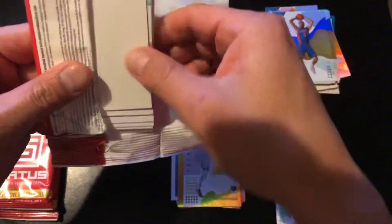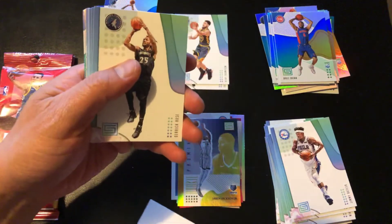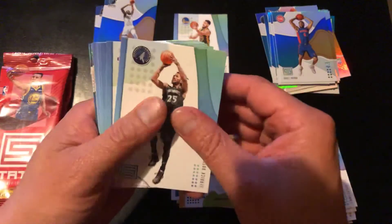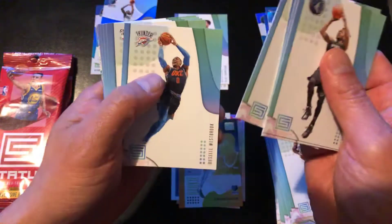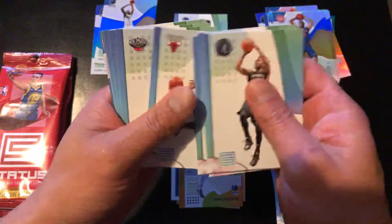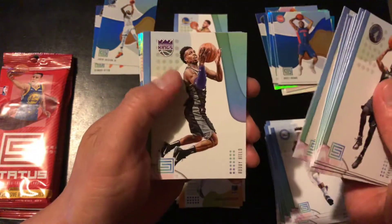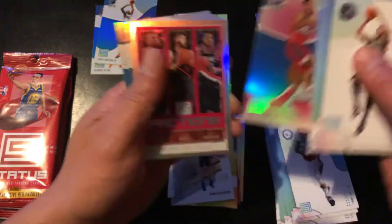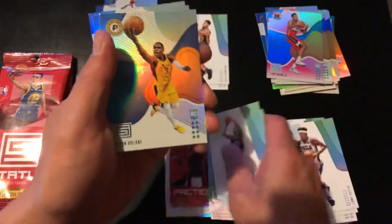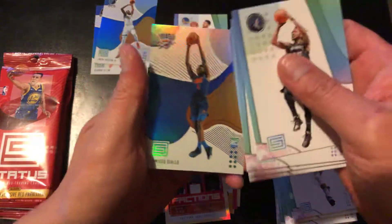I'm not having as much luck as other people I've seen open this and get autographs. We'll see. That's just a security card — throw that out. Derrick Rose, Donovan Mitchell, D'Angelo Russell, Brandon Ingram, Westbrook, LaVine, Julius Randle, Porzingis, Buddy Hield, Status insert of Dirk, Troy Brown Jr., Troy Brown Jr. factions of the Trail Blazers, Aaron Holiday, Moritz Wagner, and Hamidou Diallo.